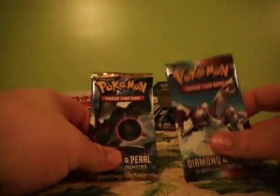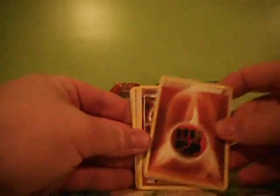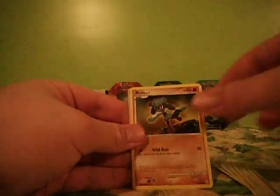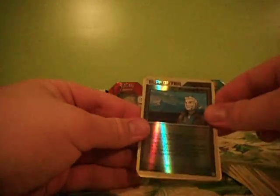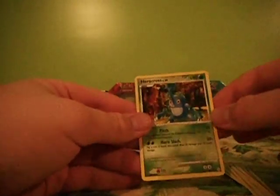Okay, I'll open the packs first. Fighting Energy, Dusk Ball, Energy Search, Rhyhorn, Hoot-Hoot, Grottle, Energy Restore, Riolu. A reverse Professor Rowan, and a rare Hair Cross.